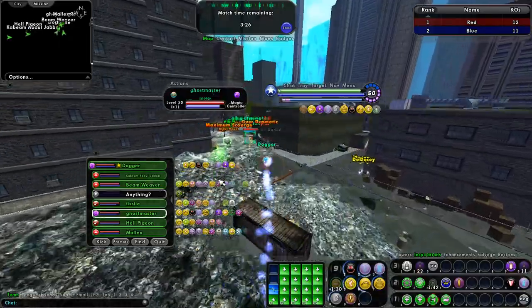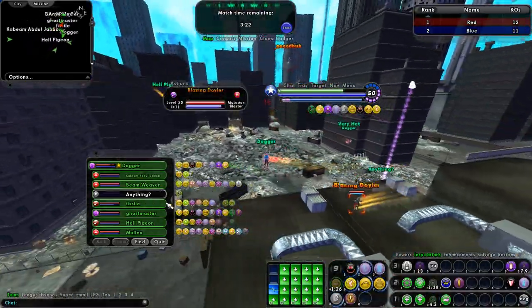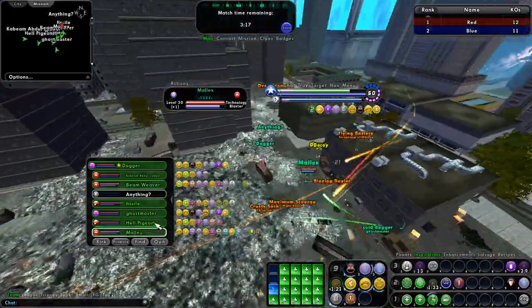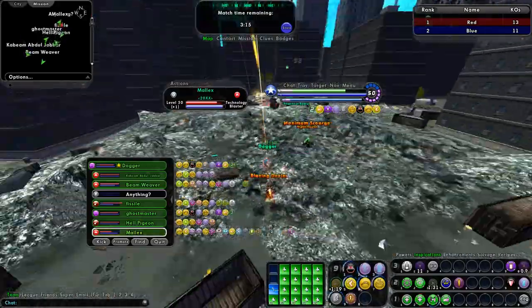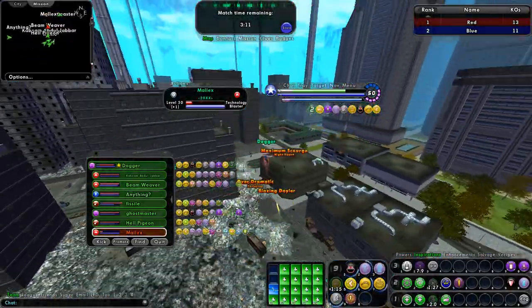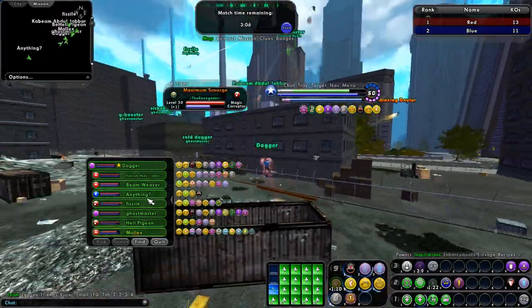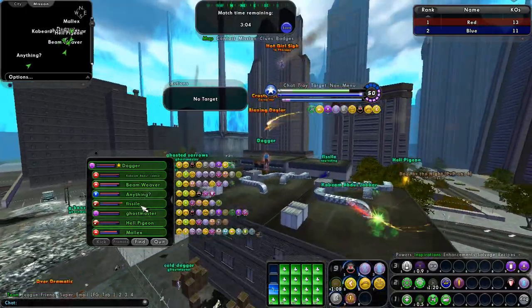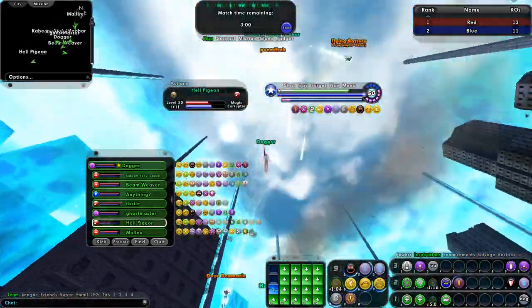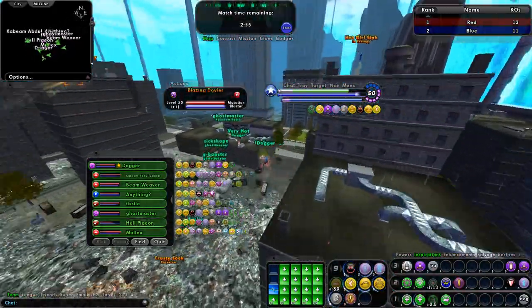Let's go to doiler. Doiler in three two one go. They don't - flying battery, three two one go. All right let's go to crusty. Three two one go.